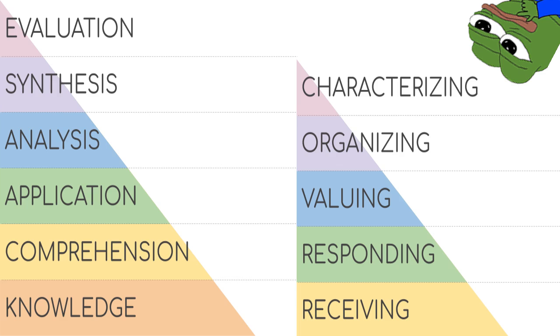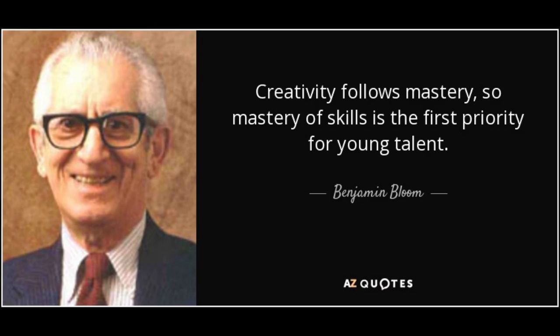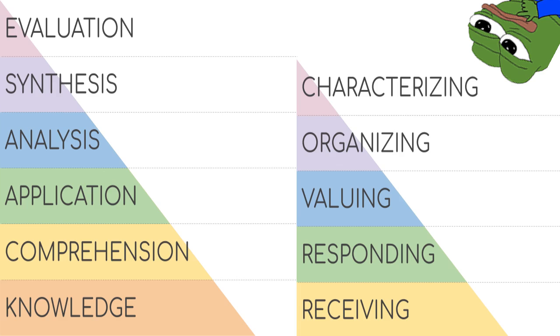Critical skill number one: understanding Bloom's Taxonomy. Basically this dude named Benjamin Bloom got together with a bunch of other really smart educators, teachers, masters of their own subjects, and put together a hierarchy-based system that classifies mastery or learning different things into a fun little video game level-up chart. There are a couple of different Bloom's Taxonomy pyramids — one's for cognitive-based stuff, the other's for more emotional-based stuff. Both are super important when doing anything at a high level, and they apply to the next few things I'm going to be talking about in this video.